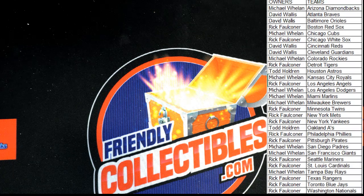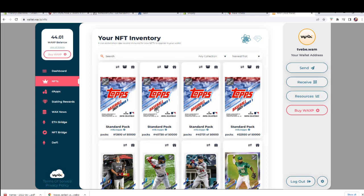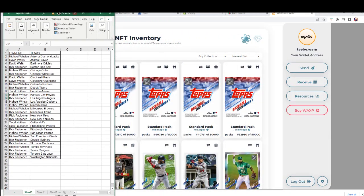All right guys, real quick — for those unfamiliar with this one, I just want to show you what we're looking for in these packs. Standard pack: commons are 78%, uncommons are 16%, rares 4%. So we really want to see these two especially. Rares are fine too depending on the players, but consider the super rare and epics your hits. Good luck, here we go guys — I'm going to open up. This is my wallet here, you'll see I actually have some cards in there too.